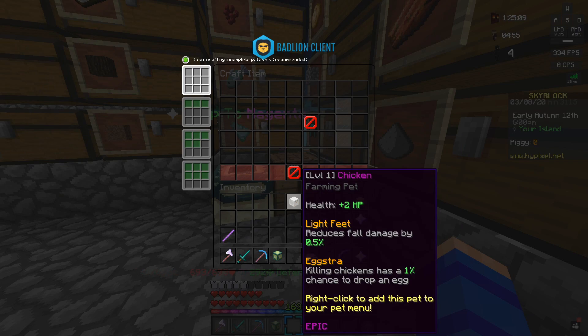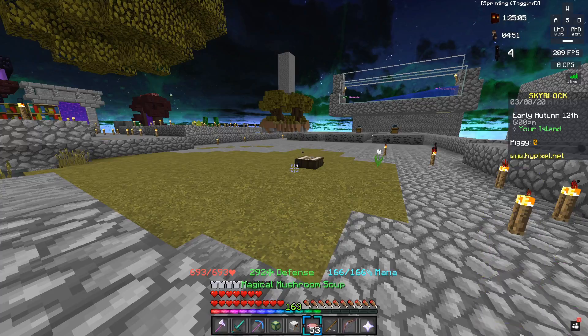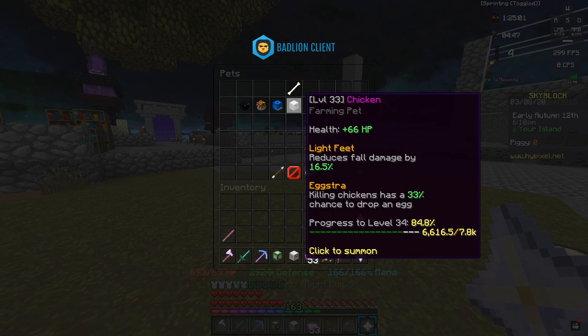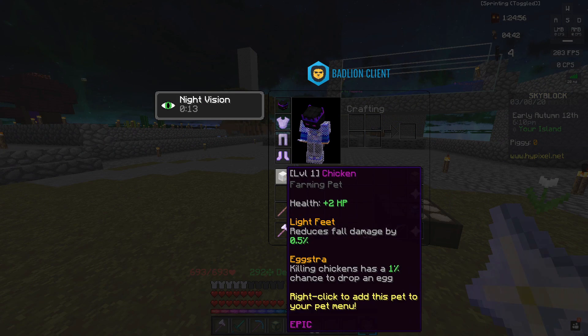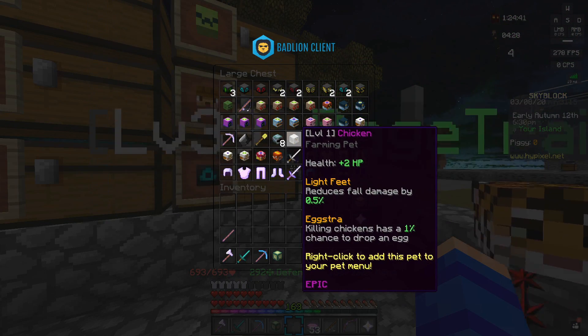Oh my god, another epic. Well, if you guys want an epic chicken pet I can definitely give this thing away, because as you guys know I already have my epic chicken pet here at level 33 — I have no desire for a level one. So if you guys want to win this epic chicken pet, go ahead and drop your IGN down in the comment section and maybe I'll hit you up with this thing. That's unfortunate for me, but maybe it'll be a good thing for one of you guys.